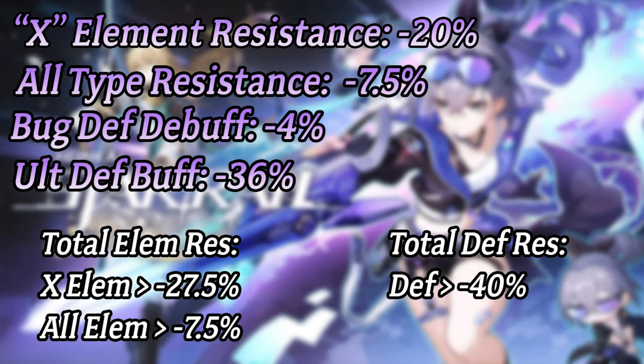Think about everything we've spoken about so far: she can add an element weakness and reduce that element's resistance by 20%, add 7.5% all-type resistance reduction, reduce defense by a further 4% from her bug as a separate stack, then ult and reduce defense by 36% as another separate stack for multiple turns. This is all at level 1 — when you level it up the percentages all increase by a big amount.